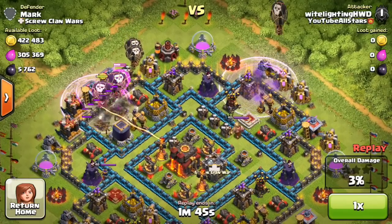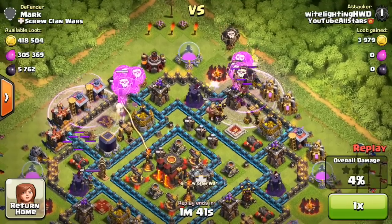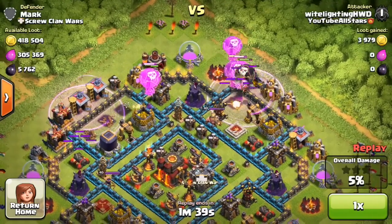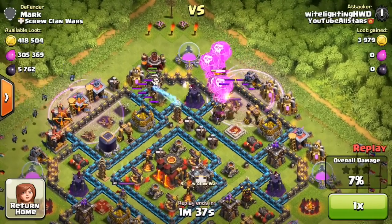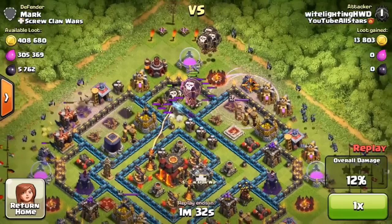We're gonna start this series and this episode off very strong by this raid on this near-max base. This guy did not have max Teslas, and obviously his walls weren't all level 11, but everything else was maxed. Everything that would have affected a balloon and minion raid, besides the Teslas, were maxed.